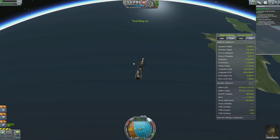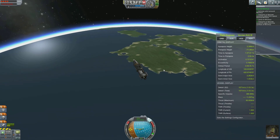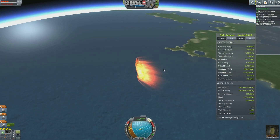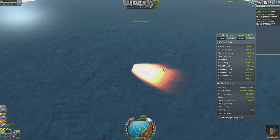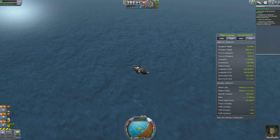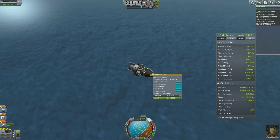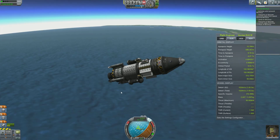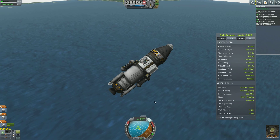At some point here we're going to enter the atmosphere of Kerbin, and that's going to be cool. I love the flame effects. I just noticed something on my staging process — the decoupler to land the command pod was going to be activated after the parachute. That's not what I wanted. I wonder if we can land this whole thing. It looks pretty heavy, but maybe we can.